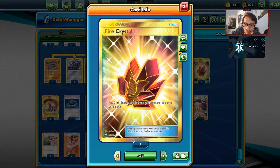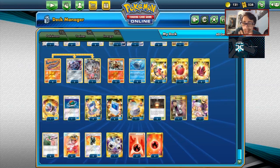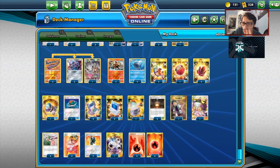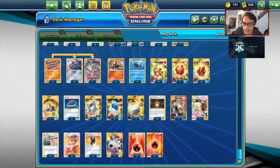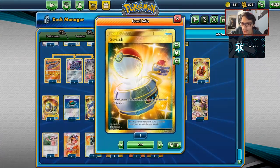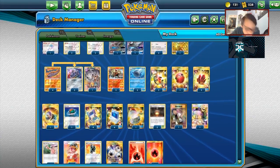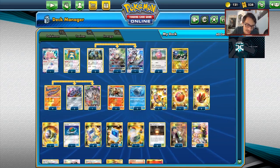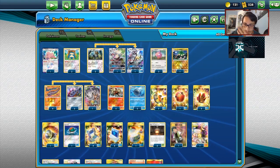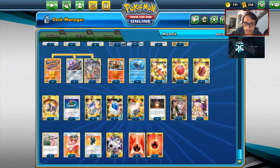I'm playing a Great Catcher, a Lure Ball — not guaranteed due to coin flip but it comes in handy — four Pokegear to get supporters, four Pokemon Communication, one Switch, though I should probably play two. Two Giant Hearth to find Fire energy, one Brock's Grit, four Welder, one Pokemaniac, and one Caitlin/Cynthia.